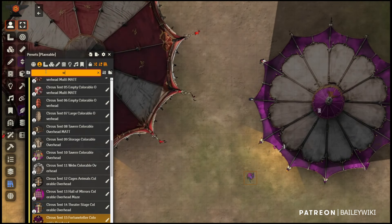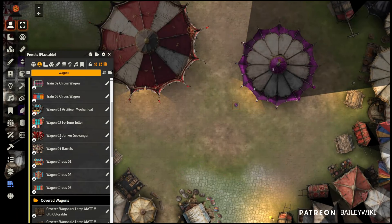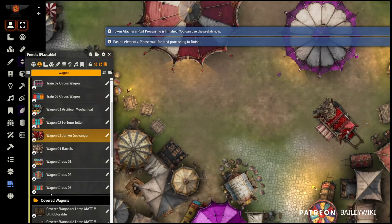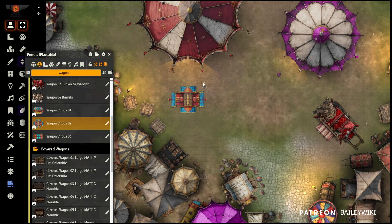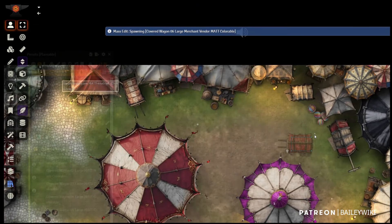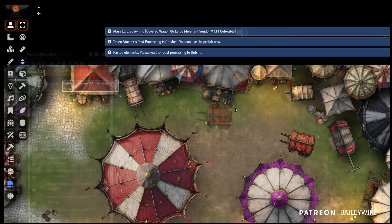Now I feel like we need a couple of wagons. We'll drop in this cool-looking wagon, and maybe something else that's a bit circusy. Then let's drop in a couple of vendor wagons — double-clicking to place one here and another one.